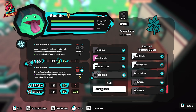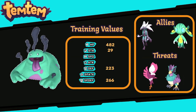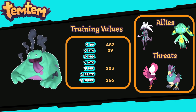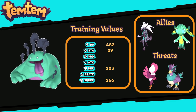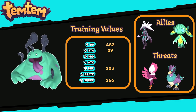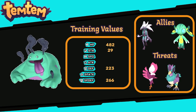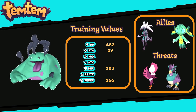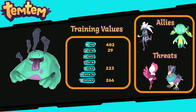Now let's jump into the TV spreads for Goldert. The spread I would recommend is 482 HP, 29 Stamina, 223 Defense, and 266 Special Defense. The reason you want 29 Stamina is that it brings you to 61, which means you can do five Toxic Inks or Bamboozles without getting overexerted — that is really what you want with Goldert. The 266 Special Defense along with Coat allows you to withstand the strongest Wind attacks for at least three turns.